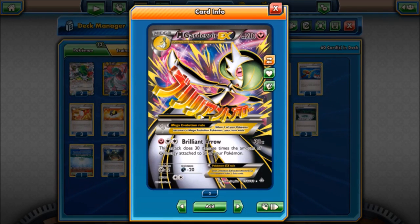We have Mega Gardevoir EX, a fairy type Mega Evolution with 210 HP and an attack called Brilliant Arrow, which for one fairy and two colorless energy deals 30 damage times the amount of fairy energy attached to all of your Pokemon. There are a few different ways you can run this - you could go the Dark Rye or Xerneas BREAK route and run Giratina and Double Dragon, or you can just go straight fairy, which given that you don't need to flood the board with 10 energies, we're going to do.